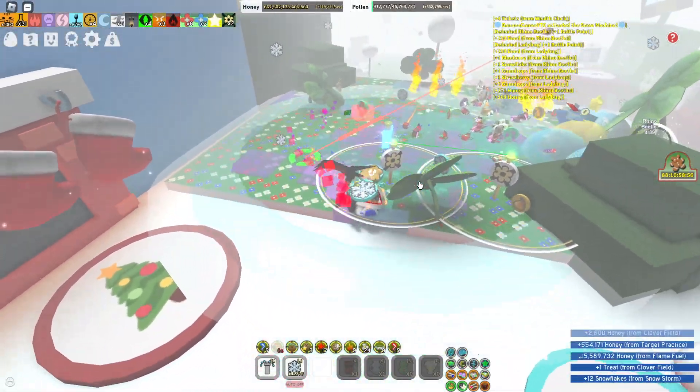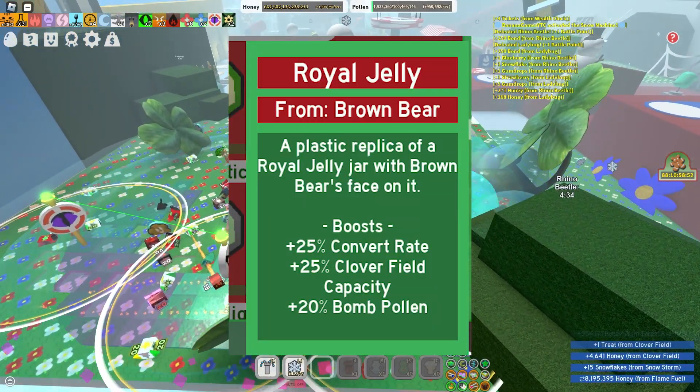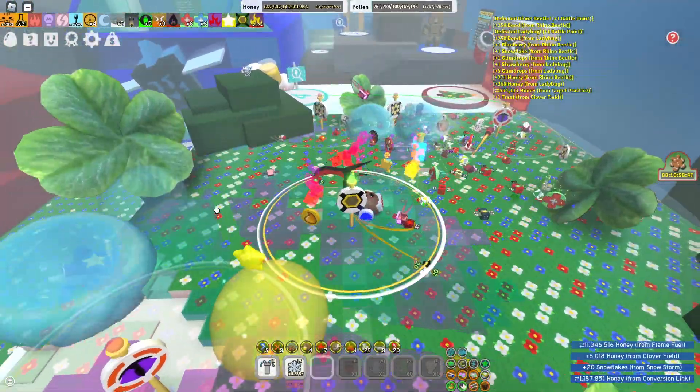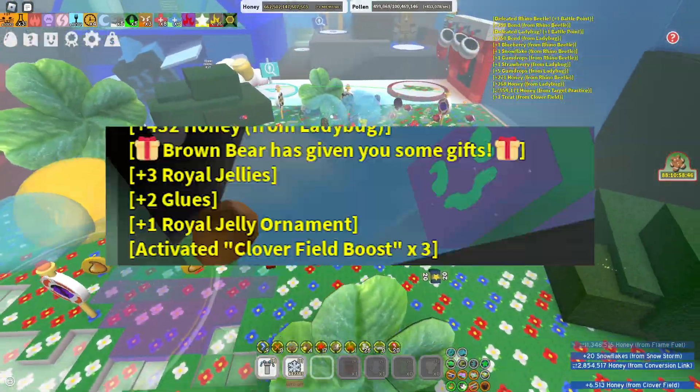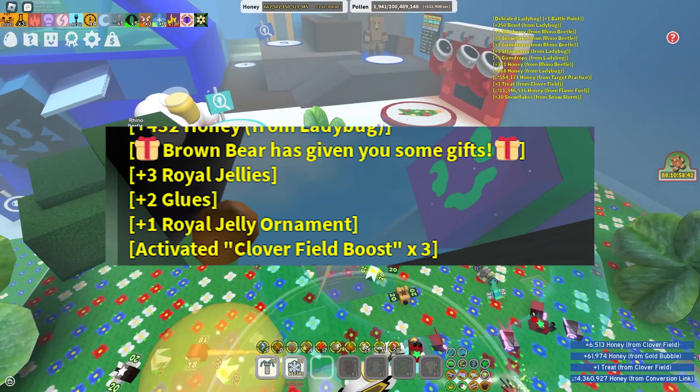Then the next thing we have is the Brown Bear Ornament. This ornament grants Convert Rate, Clover Field Capacity and Bomb Pollen — quite good for Blue basically only. And the rewards are 3 Royal Jellies, 2 Glues, 1 Real Jelly Ornament, and a Clover Field Boost.